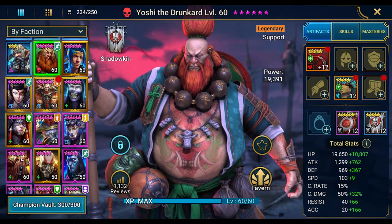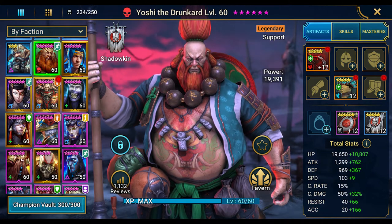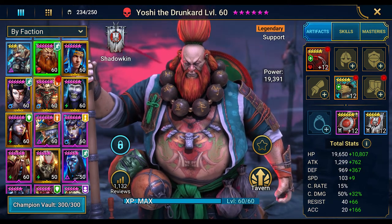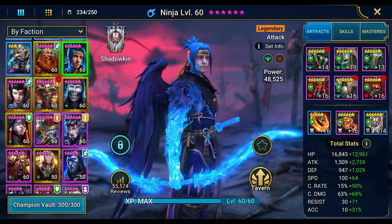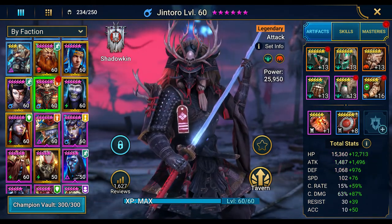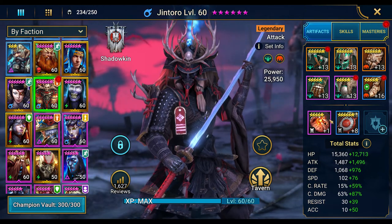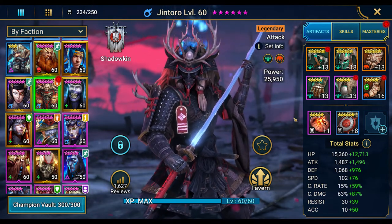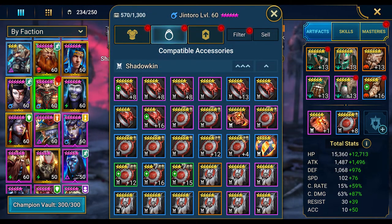Let me go over the Shadowkin faction roster quickly. Yoshi the Drunkard couldn't make it into a video because of gear situation — next week when it reopens I'll change that and try his kit out. Ninja is a little better off than before, getting back up to all 16s. Lady Kimmy — same as before, no changes. Jentoro's got level 13 gear, never even got around to accessories or putting a banner on him — he was literally getting ready right as the video started.